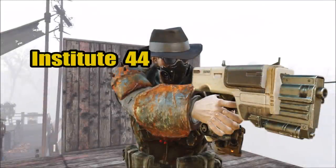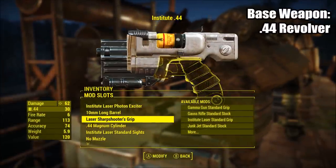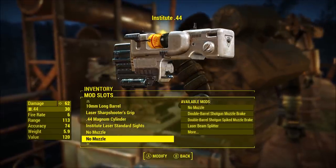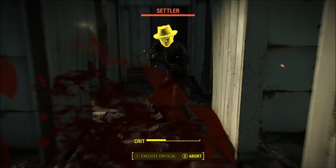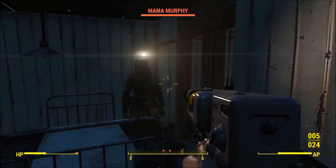The next weapon is the Institute .44. Someone asked me to make an Institute version of a .44. I didn't know whether they wanted the .44 revolver to shoot blue laser or a .44 shooting Institute pistol, so I did both. This is the Institute pistol version, which I don't really like, but it's a .44 and it works in the same way as a .44 does.